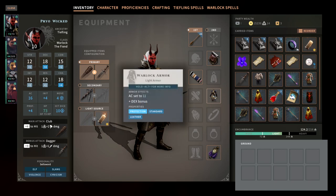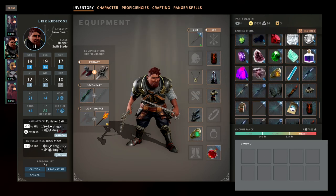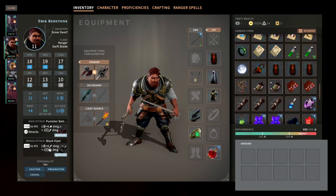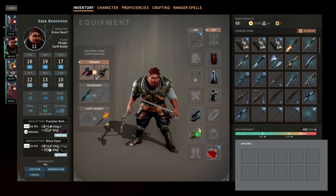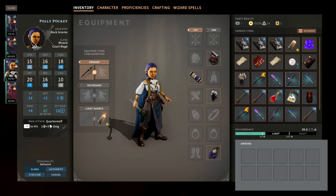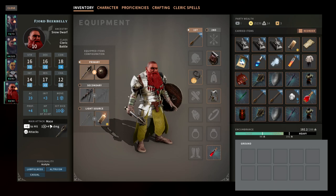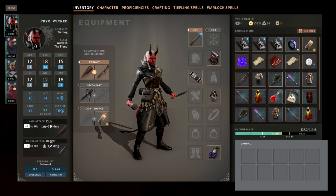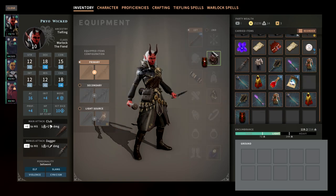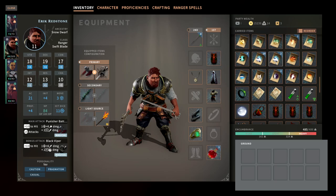Tip number one: you have the option to import characters into your DLC game. Whatever save you're importing characters from, if you're not importing your entire party, make sure to move everything off of all your characters on that save to the characters you're importing into your new game. That way they can bring all that gear over and share it with your new characters that are fresh level 10s.